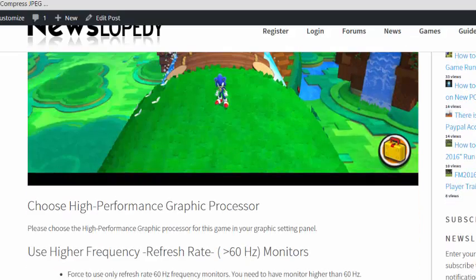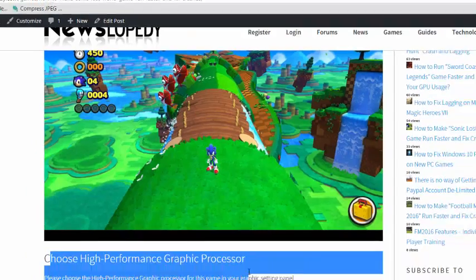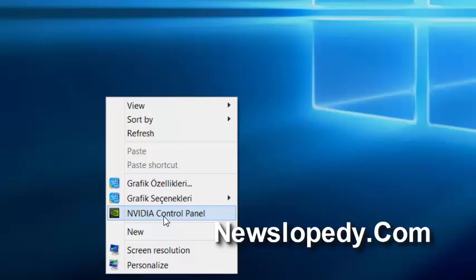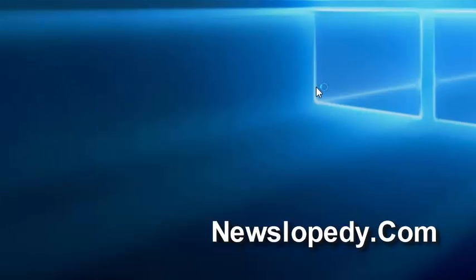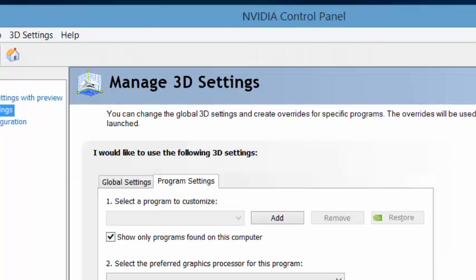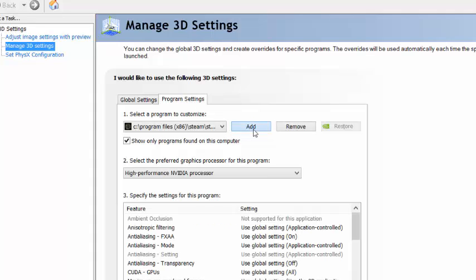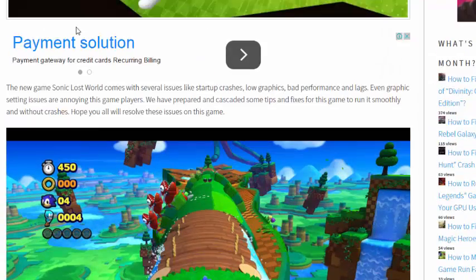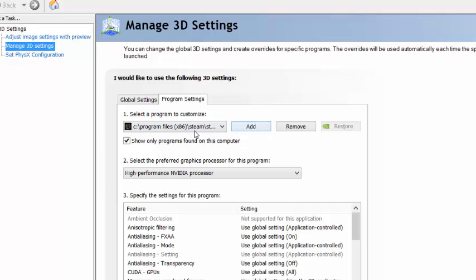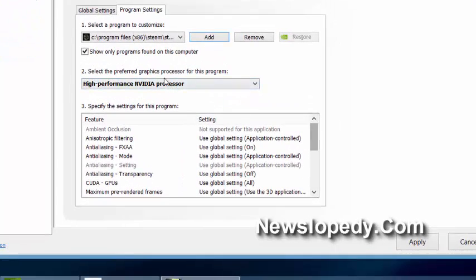First of all, you need to choose a high-performance graphics processor in your NVIDIA or AMD control panel. Go into it and open the Manage 3D Settings tab. Under Program Settings, add your Sonic Lost World game and choose the high-performance NVIDIA graphics processor, or AMD, whichever you have.